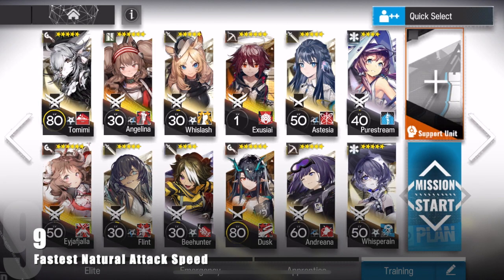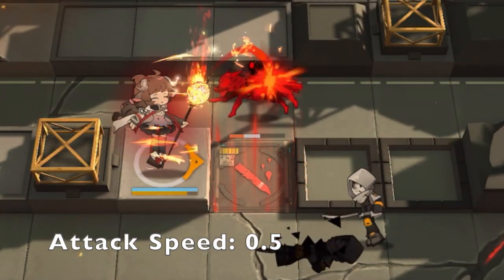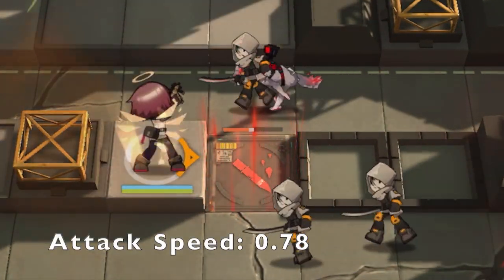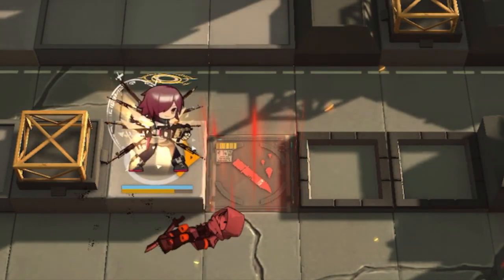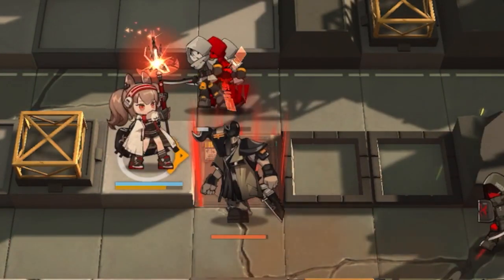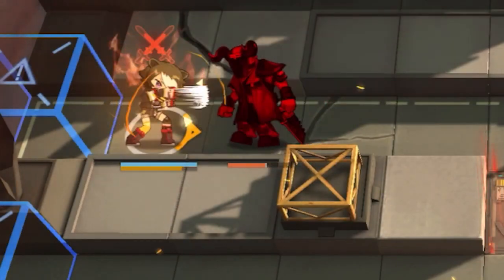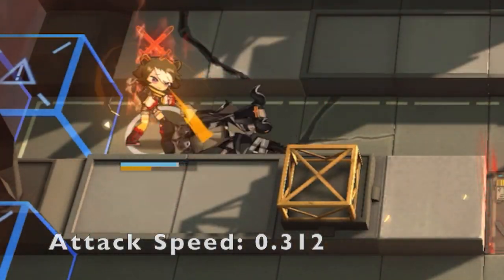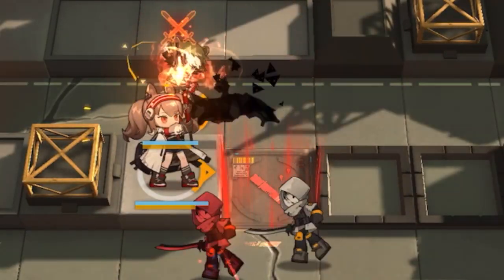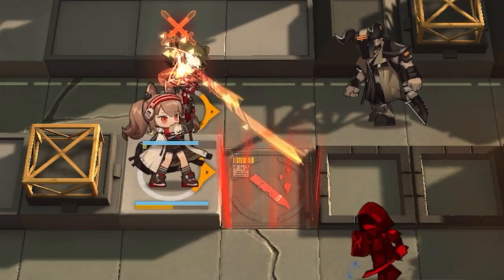There are a number of operators with a really fast attack speed on skills, like Eija at 0.5 and Exu at 0.78. But the operator with the fastest possible attack speed without any buffs is actually Angelina during S2 at 0.285, with Behunter at 0.312 as a close second. Both of these operators are significantly faster than any other character in the game.